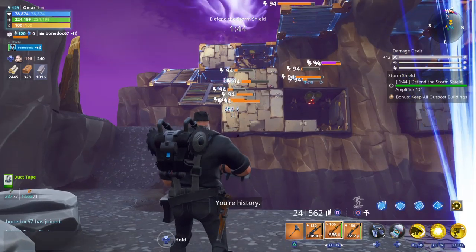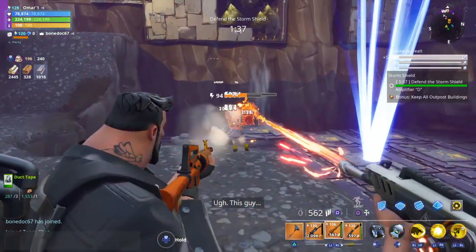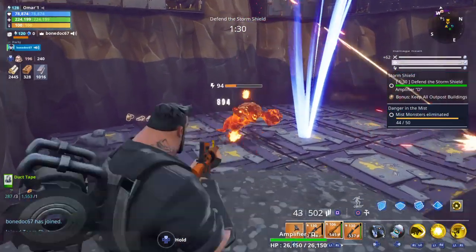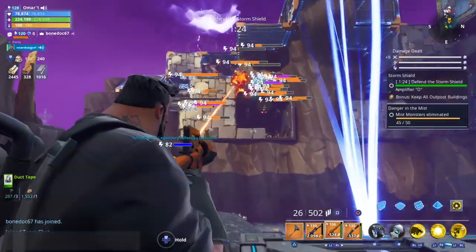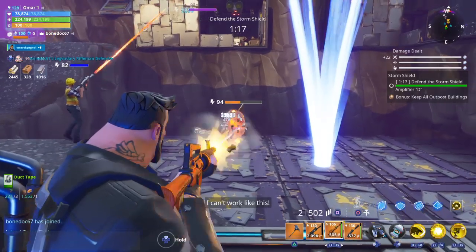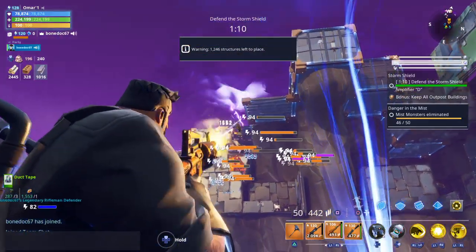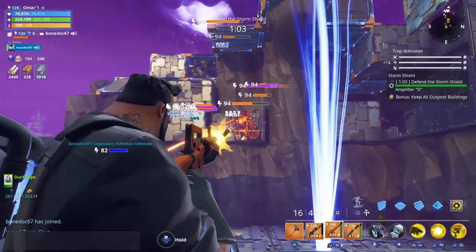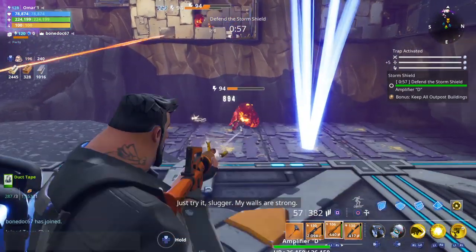They take damage every time they jump — when they hit the floor, they take damage. Two more. I like watching them fly up in the air. Let's just say the only one that makes it through this tunnel is the smasher. All the other ones, they just fall. He fell in the tunnel.